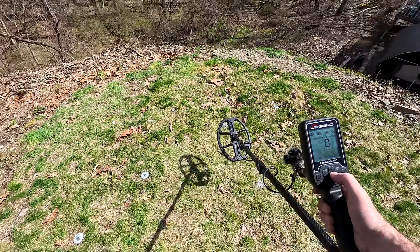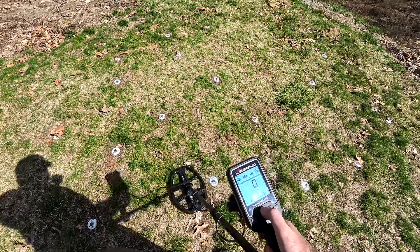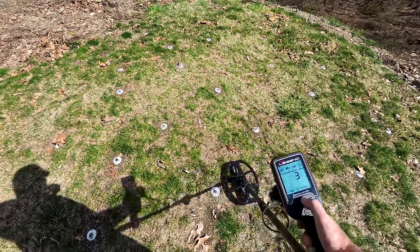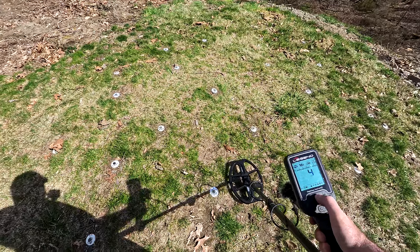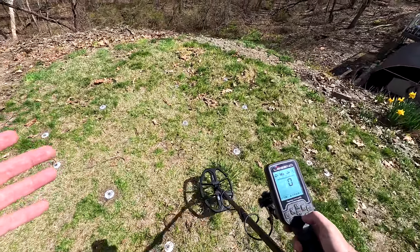Let's try a high conductor - the large cent at zero, one, two, three: the drastic drop is at three on this large cent. Four and five also lower. So we're not getting any breakup like we do in a park mode with bottle cap reject.